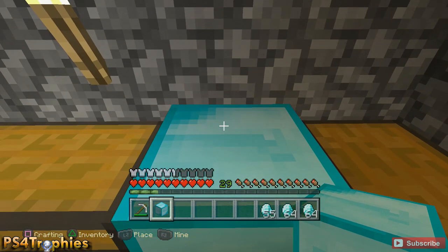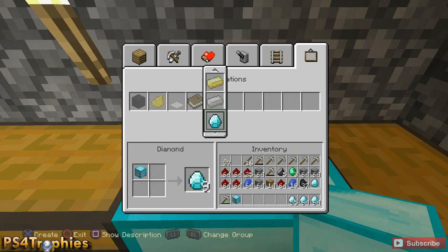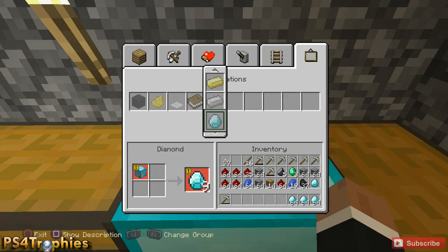Before you do anything else, go over to the decorations tab and break that block down into nine individual diamonds.